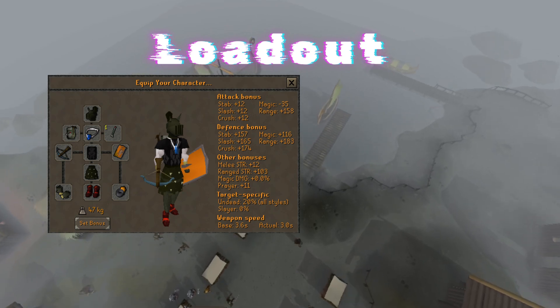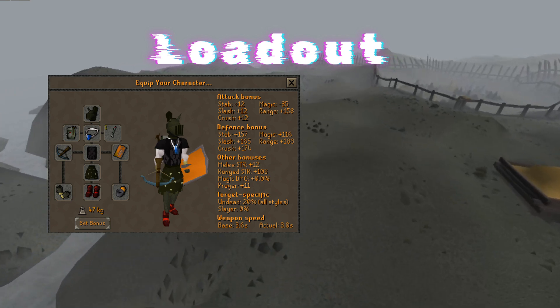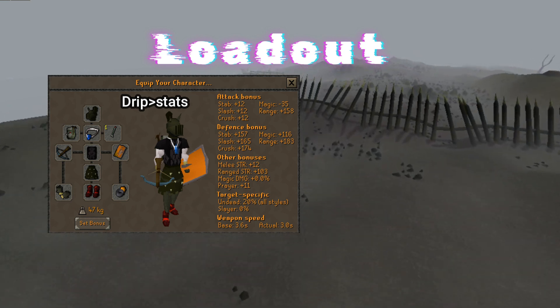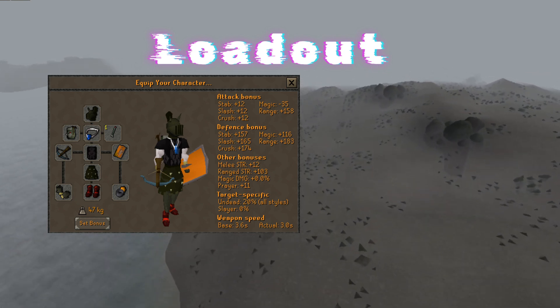Now for the range setup, this is what I like to bring. You can swap the helmet for whatever ranging helmet you may like, or the serpentine helmet we spoke about earlier. The Verox just looks sick in my opinion, so that's kind of why I bring it. Again, you don't need the skirt — you can just as easily bring black d'hide, and if you don't have a ring of suffering, go for an archers ring or whatever you can conjure up.